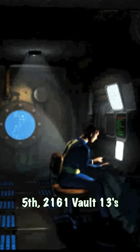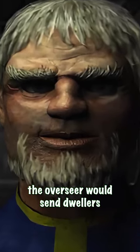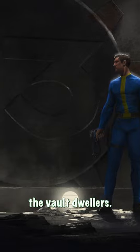Sometime prior to December 5th, 2161, Vault 13's water purification chip began to malfunction. Because of this, the Overseer would send Dwellers outside the Vault to find a new Water Chip, but with no success until he finds you, the Vault Dweller.